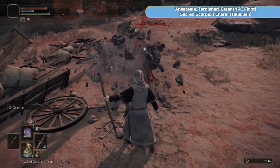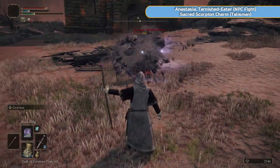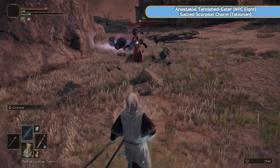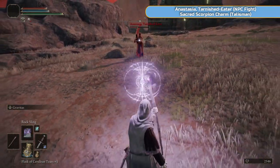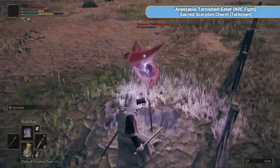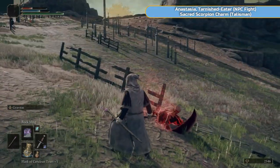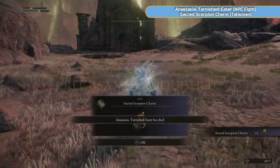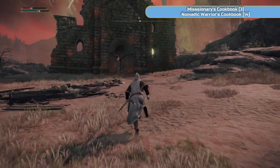This will happen here - this is Anastasia, the Tarnished Eater. She's simple enough. She does remind me of a character from Dark Souls 1 - Miranda, I think. Similar kind of fight. Just get rid of her; should be easy enough even though I did take a hit there. You're going to get the Sacred Scorpion charm, which is to do with Faith - we aren't using that so it's no good to us.